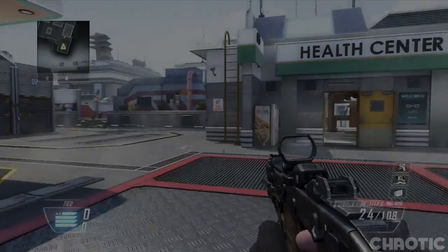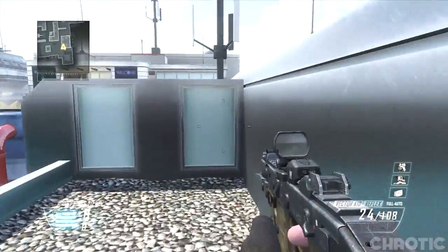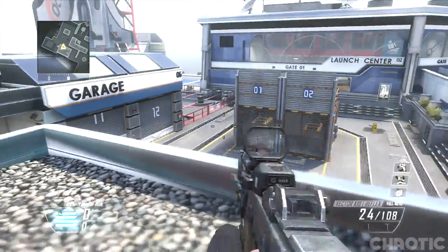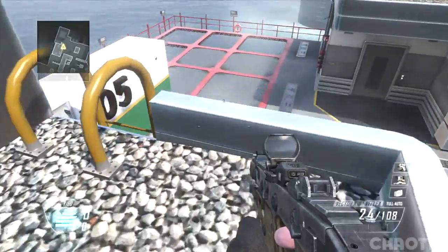The second spot is also on the map Takeoff. You want to come to the back of the map and make your way up the ladder, where you can get on top of this roof. This is a very good hiding spot in game modes such as Domination as there is a C flag below you.